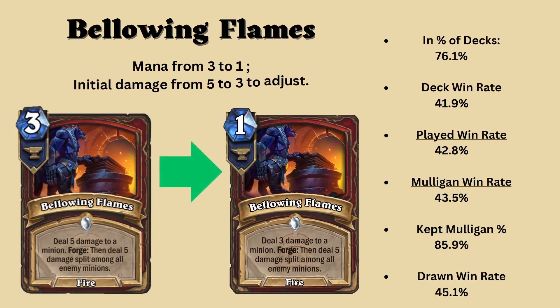The next card is Bellowing Flames, which I believe is actually a really cool card and everyone seems to love it as well. The inclusion of Bellowing Flames is 76.1% and the kept rate is an 85.9% during the mulligan phase. That is really high, yet for some reason the played win rate of this card is very low for the inclusion. My thinking of why this could be is that it is clearly just too expensive to play the full effect for 5 mana.